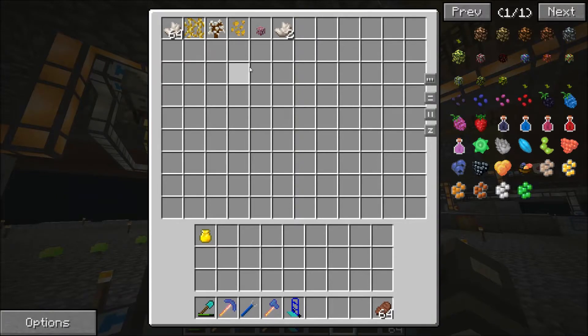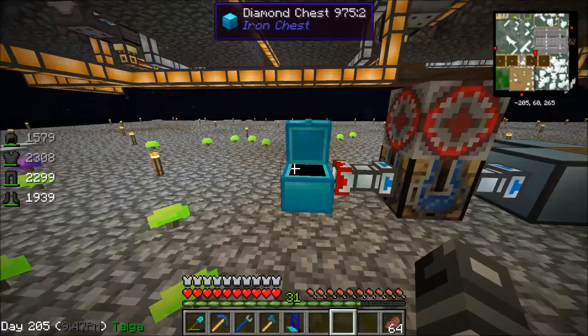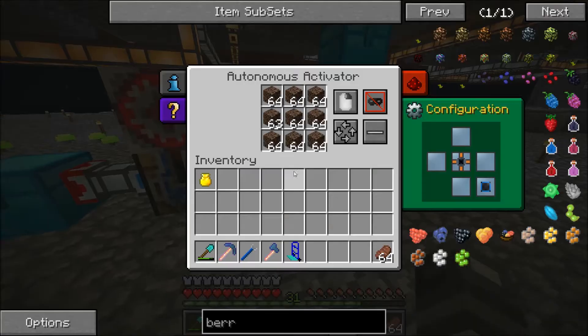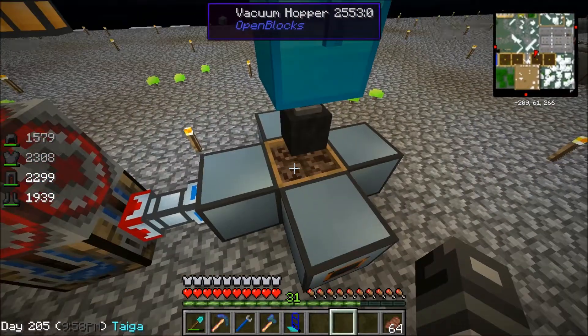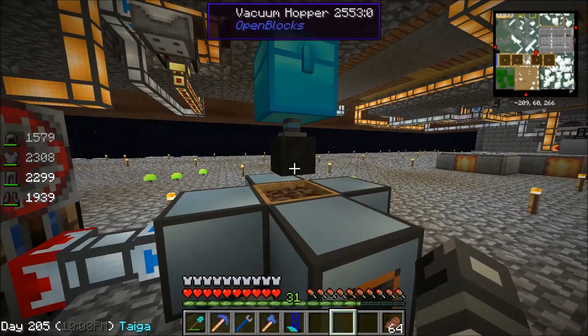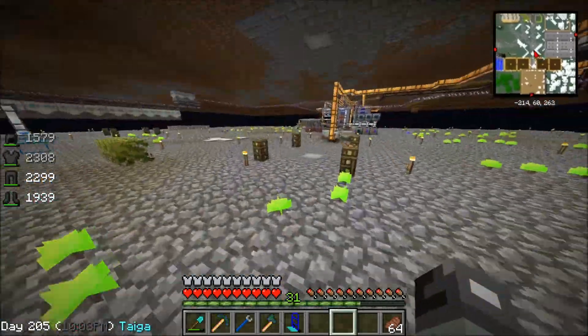I'm going to let this run for a long time. I have the nether essence going into a pipe, going into a liquid crafter, crafting it into soul sand. The soul sand is being outputted into the autonomous activator, which is being sifted, and then the siftings are going to the vacuum hopper, which are going to the chest. So we're going to have a chest full of goodies here pretty soon.